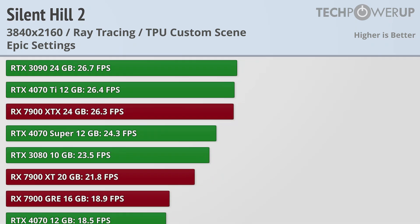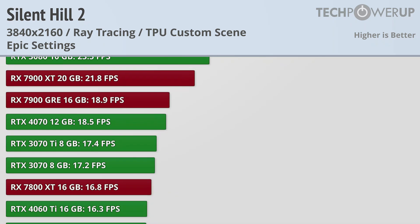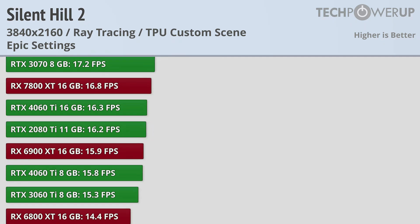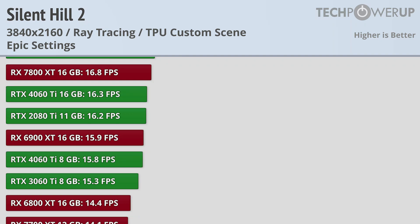It's going to be impossible at these settings with an AMD card, at least at launch. This is also the first time we've seen a difference between the RTX 4060 Ti 8GB and 16GB, with that extra VRAM needed. But however much VRAM you have, your GPU is probably running scared.